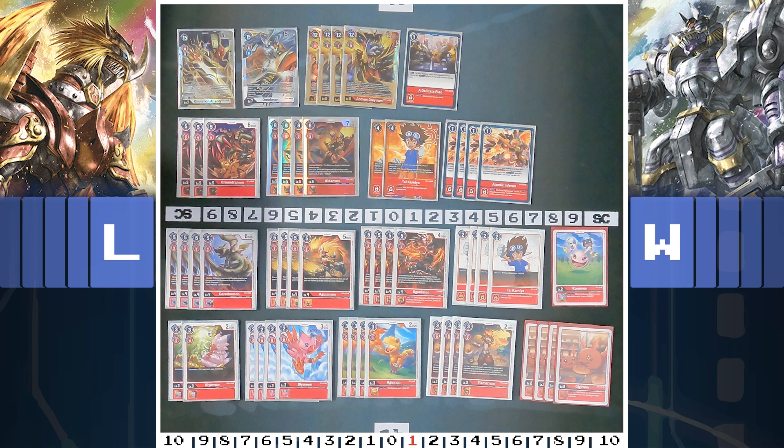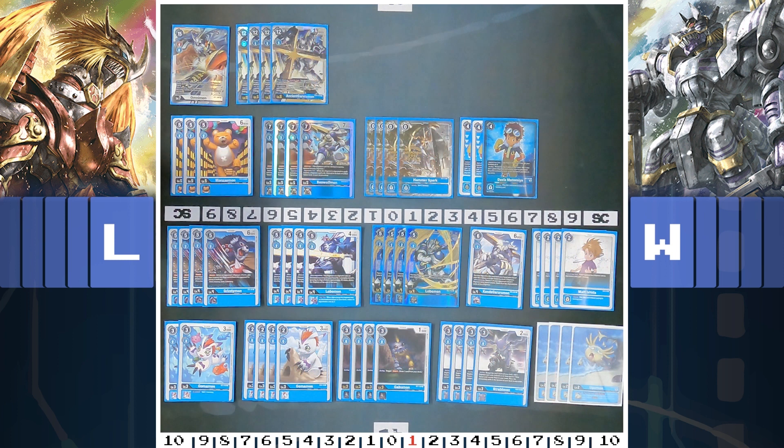Here is the decklist played in the video for Ancient Garurumon. It's basically just an old deck — nothing that special. The hybrid Digivolution was special back then, and Atomic Inferno is a super good card still — it's still played in hybrid stuff. And here is the Ancient Garurumon decklist — it's basically the same, but in blue, no Atomic Inferno, just Hammerspark and no ADP.